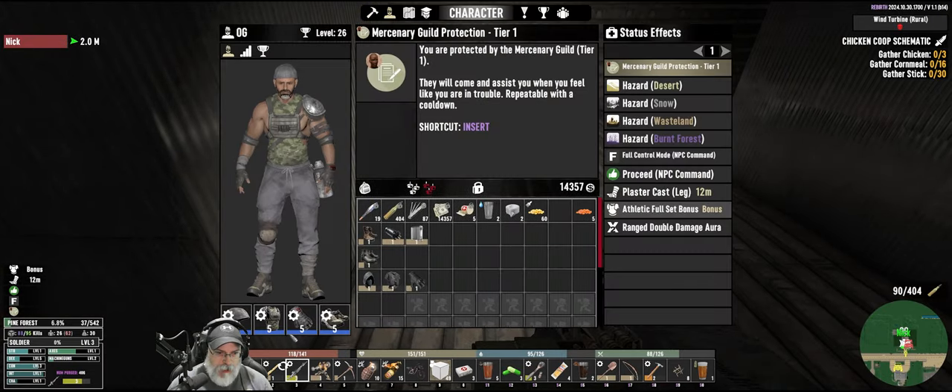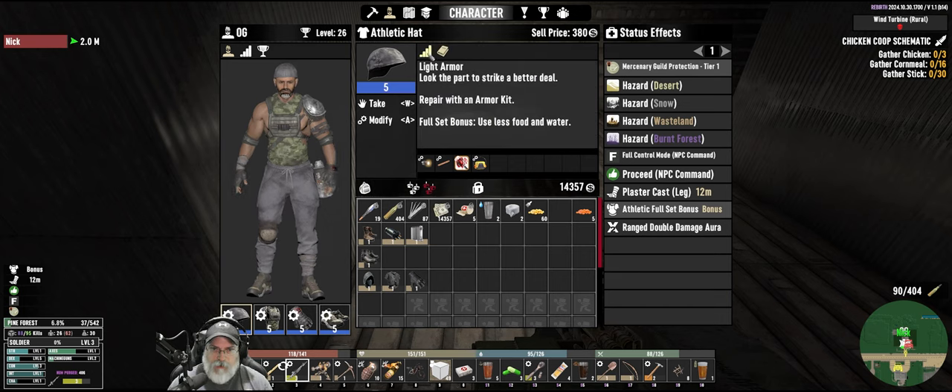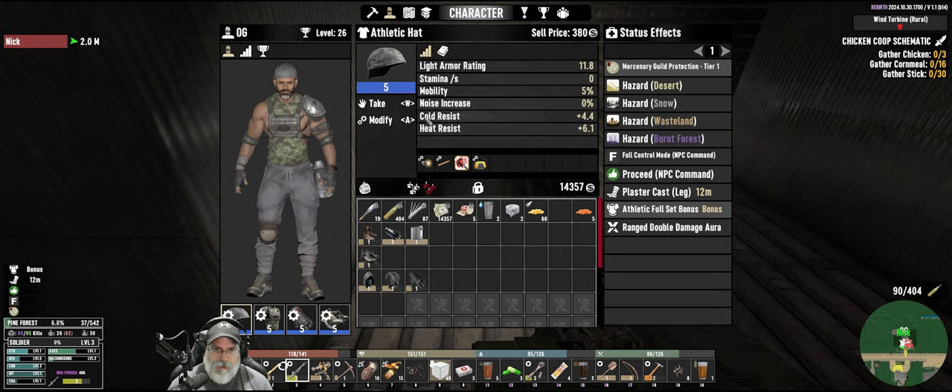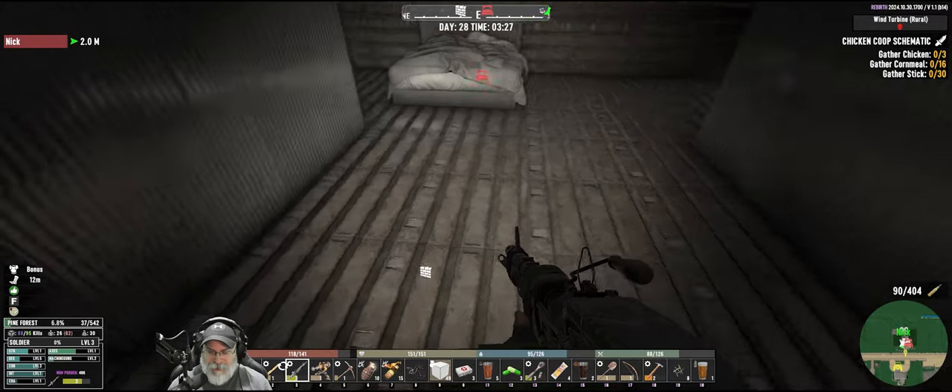Look at this — 'uses less food and water.' Athletic set full bonus: 50% less food and water. That is huge, that is absolutely huge. That's going to really, really help us out.